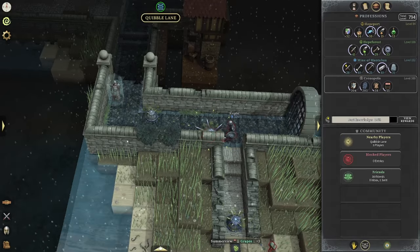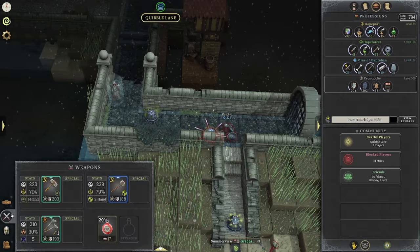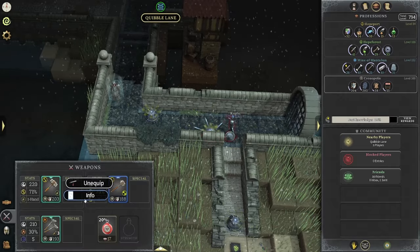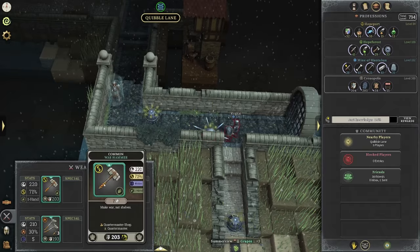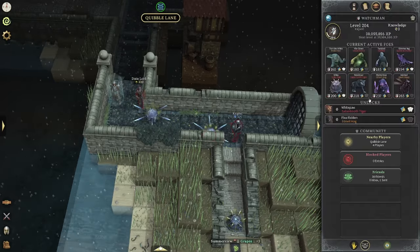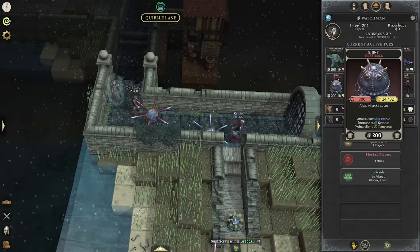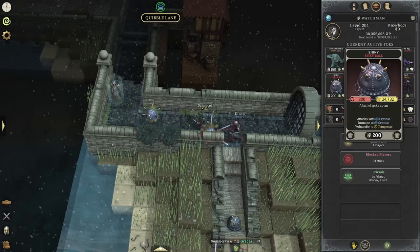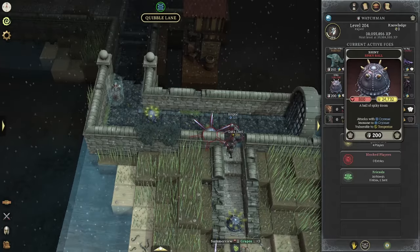It may still be worth it in the end to use strength pots, but in this video, just want to make sure you guys know: no strength pots. We do have a one-hand weapon that's going to be using the hammer mage ability, which is really nice because these mobs are actually vulnerable to Tempest Day. So Tempest Day is what I'll be using, and definitely do that as much as you possibly can.